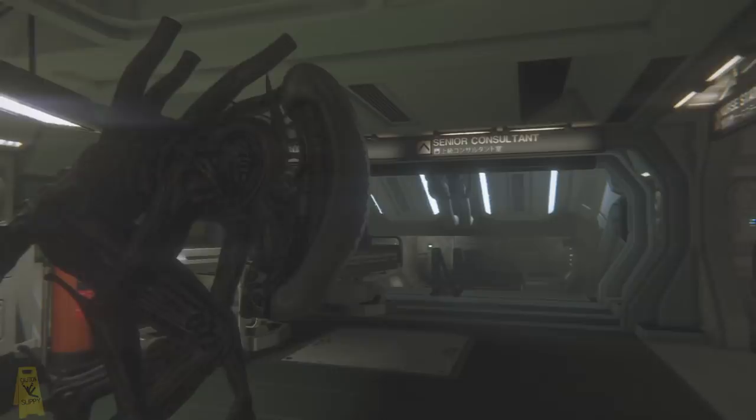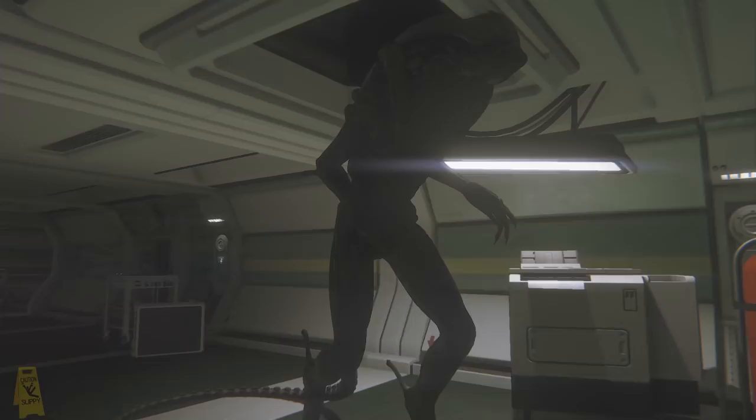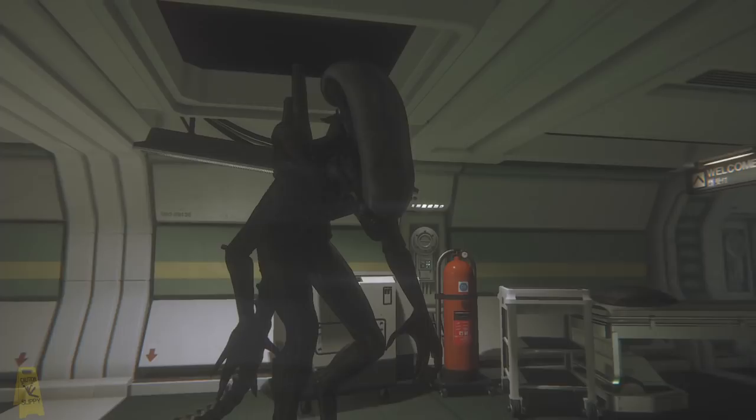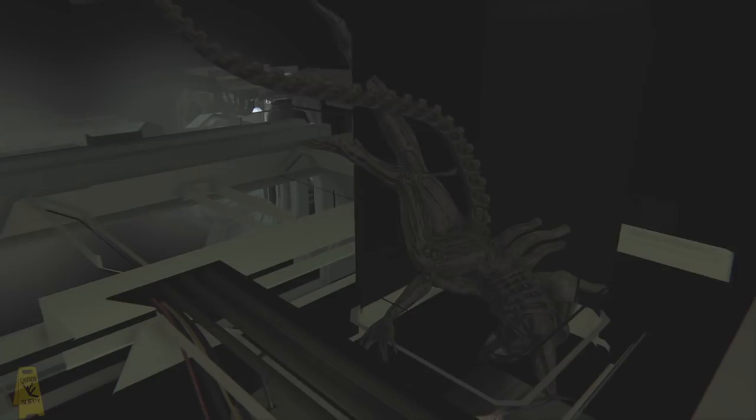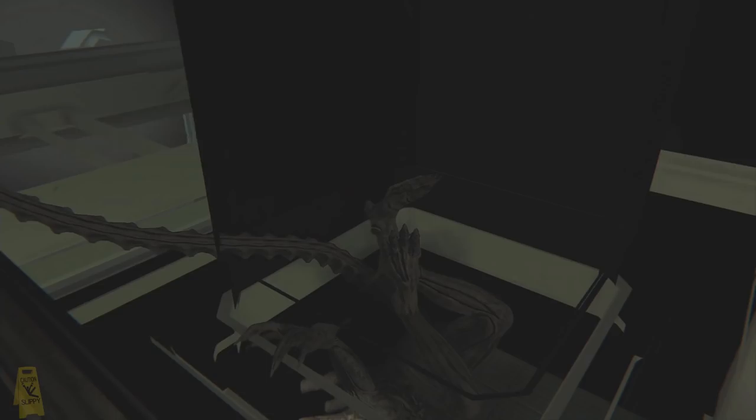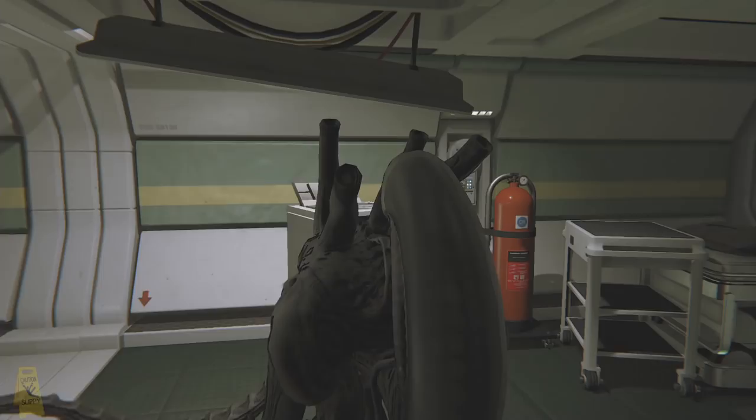A minute ago we followed the alien into one of the vents, but what about when it comes out to play? Let's take a look at how it exits a vent. I've moved the camera above the map and we can see the alien is hiding up here, and as it drops through the vents it passes through this blackout texture that surrounds the inside of it. This is just an easy way to stop the player from seeing above the map whilst giving that great illusion of darkness.